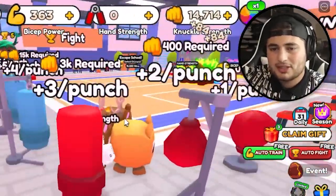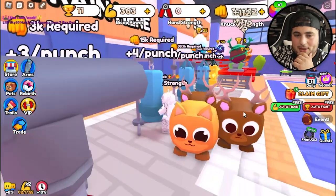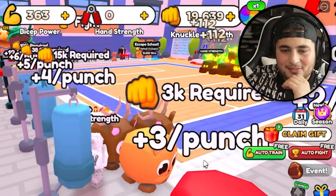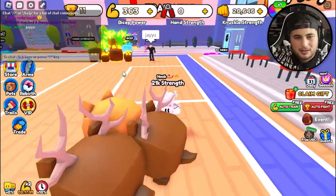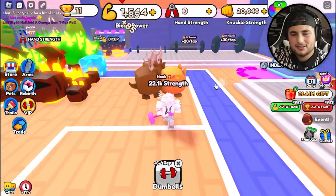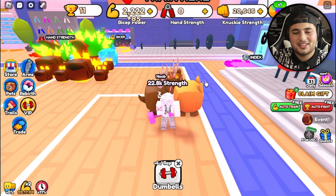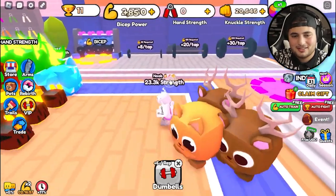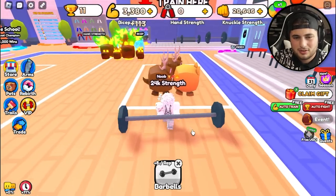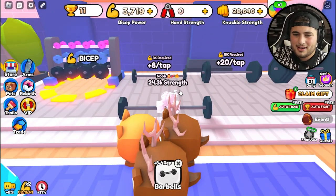They just have you sitting here punching it until you get to the next one. Our goal is to defeat that guy in the back — once we defeat him we can escape the gym. My question is how do you train bicep power? Let's go to auto train, biceps. Get me into the 3k. You gotta run so you don't get stuck in the animation. Only 113 at a time — come on, gotta go faster.